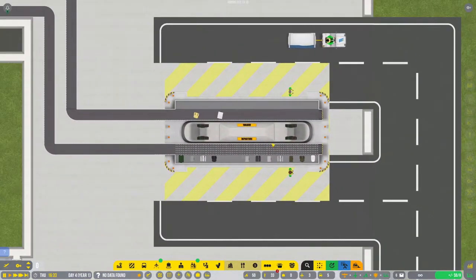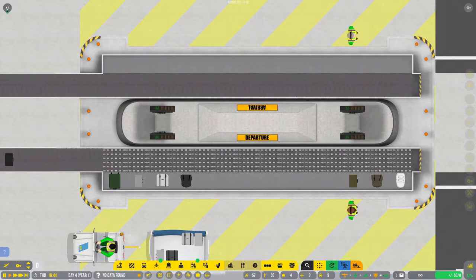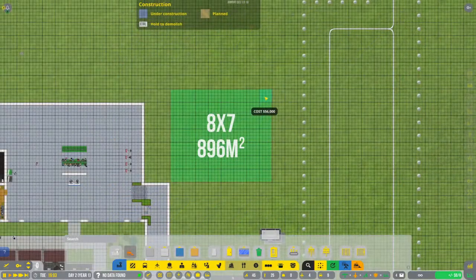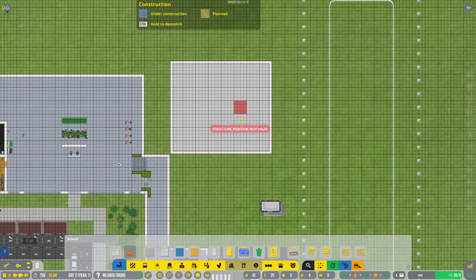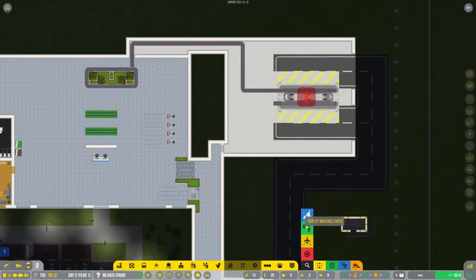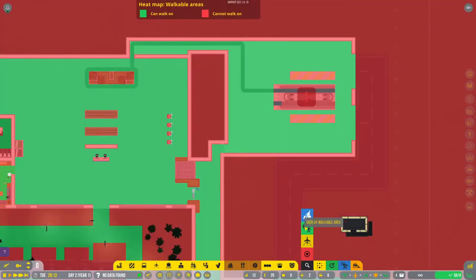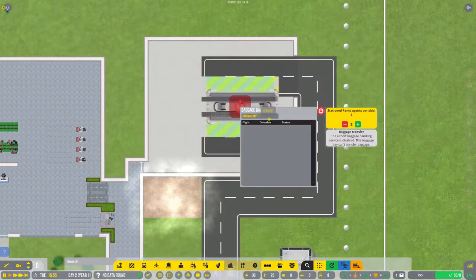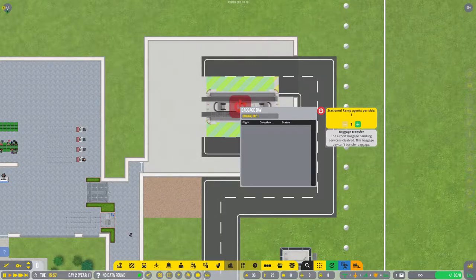The baggage bay is an object which has two baggage belts on it — one for arrivals and one for departures. There are also service roadway connections to allow baggage trucks to pick up and drop off bags. The baggage bay must be built inside a terminal structure and also should be inside a secure area. You will also need to ensure that your ramp agents are able to reach it via walking. You can check the connectedness of your baggage bay area by using the display walkable area heat map, which may be useful if you're building the baggage bay in a separate building away from your actual passenger terminal. You will always require a minimum of two ramp agents — one for each side working at the baggage bay — and you can adjust the number by selecting the baggage bay and adding or removing ramp agents.